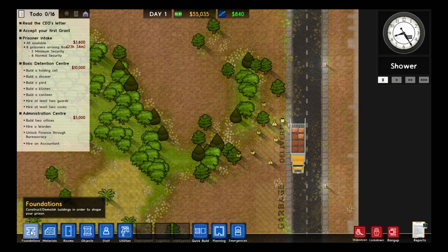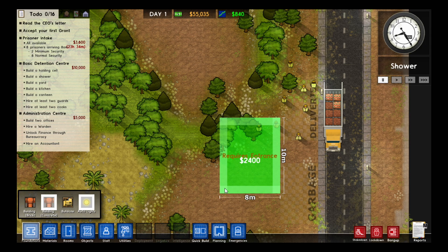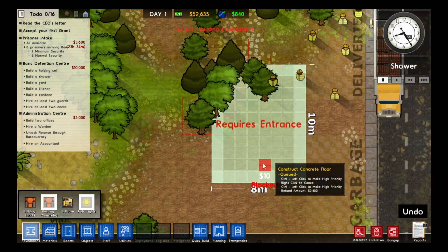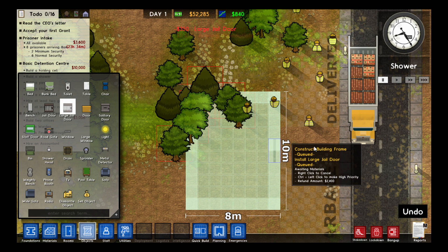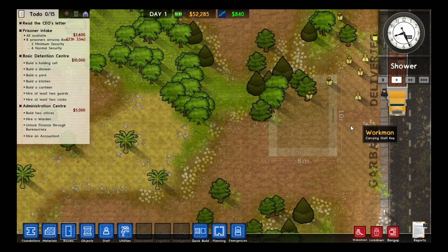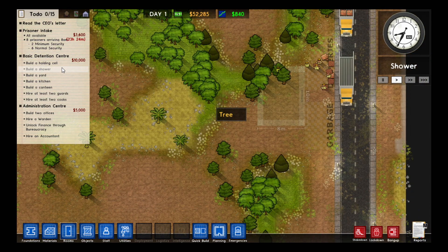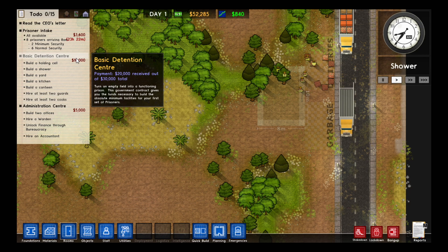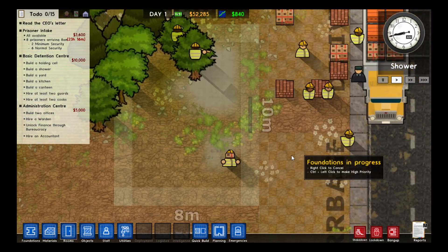I'll start by laying down some foundation and we'll make this area the reception, just to sort of organise the prisoners to where they should be. It's a generally good place to start. If we place a door at the front — a big nice jail door — my workers should begin constructing that. I've got all the goals for what I need to do to complete this grant. You get a little money to start off with, and then more money for completing it. They'll chop down the trees around it and then just build the foundations here.